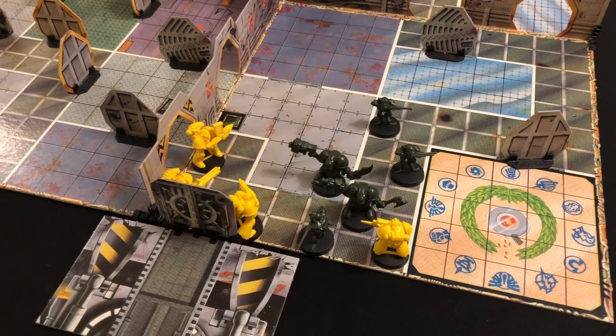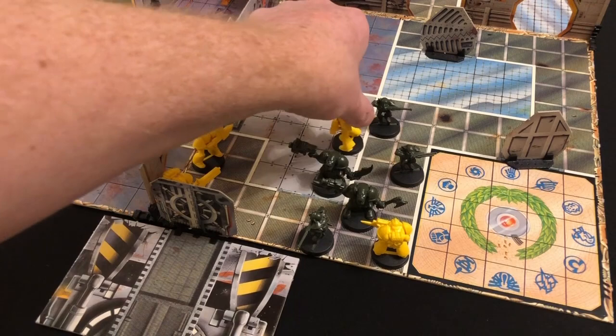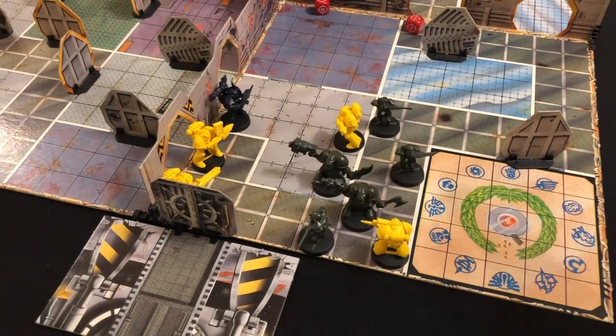We start the marine player's turn with our commander - one, two, three, four. As he moves, we reveal a blip: it's a chaos marine! Our commander was going to fire a plasma shot through the Orc and Gretchen, but instead he turns his attention to the chaos marine. He rolls two red dice - that's a three, and the chaos marine has an armor class of two - chaos marine killed! Five victory points for the marines.